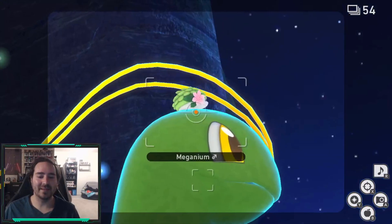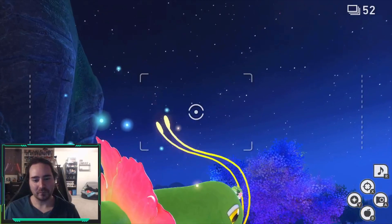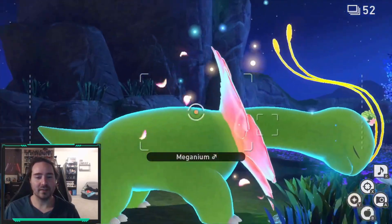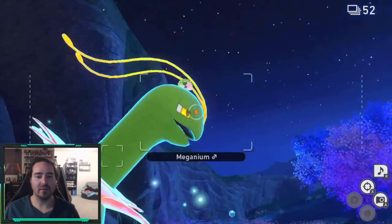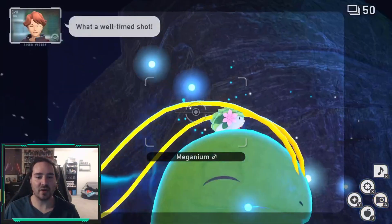We keep getting the Magnium — you gotta drop down. You can go ahead and keep making it slow it down a little bit to get a little better picture. It'll get shiny. Get a little action shot here.